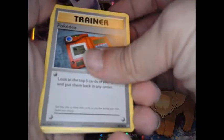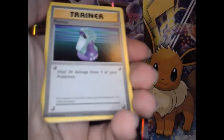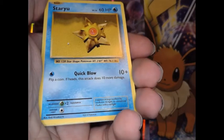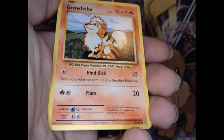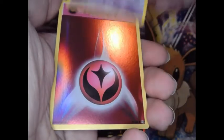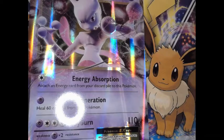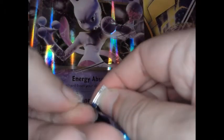Pack 5: Pokedex, Kangaskhan, Oddish, Drowzee, Staryu, energy, Growlithe, Gastly. Energy — holo in the rare slot — Raticate again.